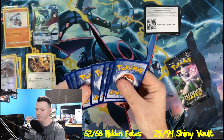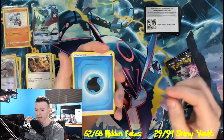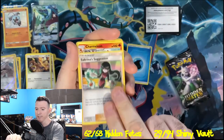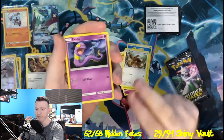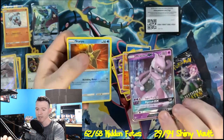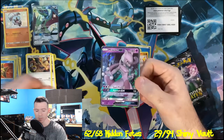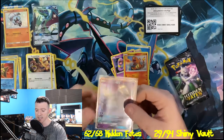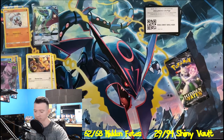I'm going to do this a little differently — flip those so that the potential Shiny is in the very back and see if it changes anything. Water Energy, Sabrina's Suggestion, Charmeleon, Jinx, Jigglypuff, Caterpie, Eevee, Ekans, Charmander. We have a Mewtwo GX, and the Reverse Holo is a Staryu. We did not pull a Shiny out of that pack, but we did pull a Mewtwo GX. Out of the original Hidden Fates, we are 61 out of 68 going into this video.